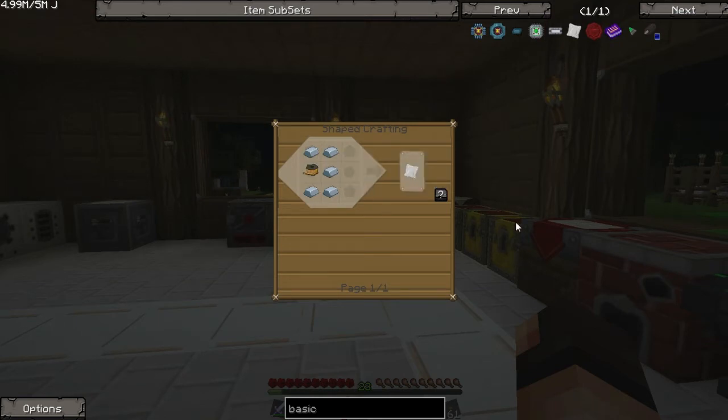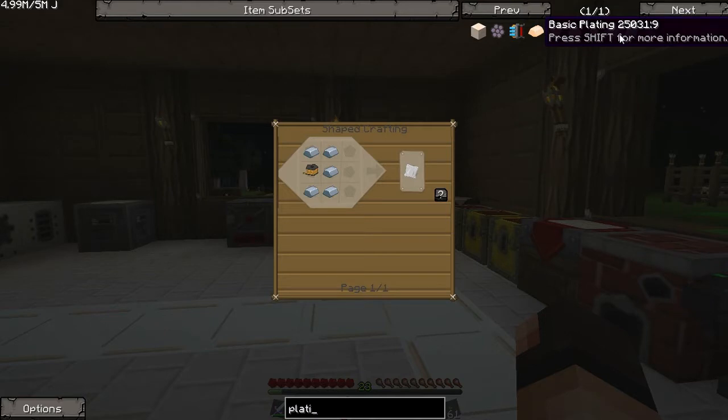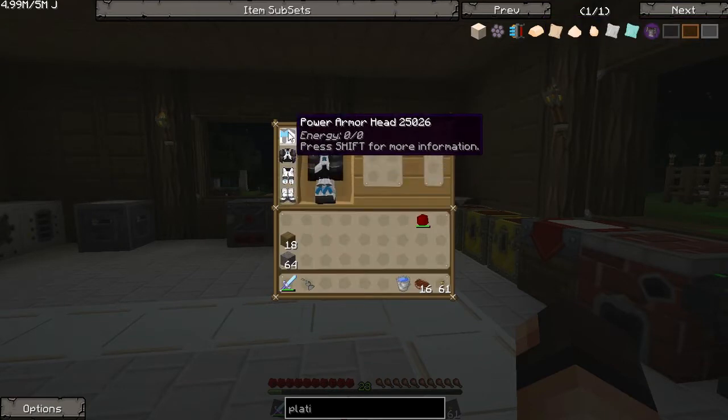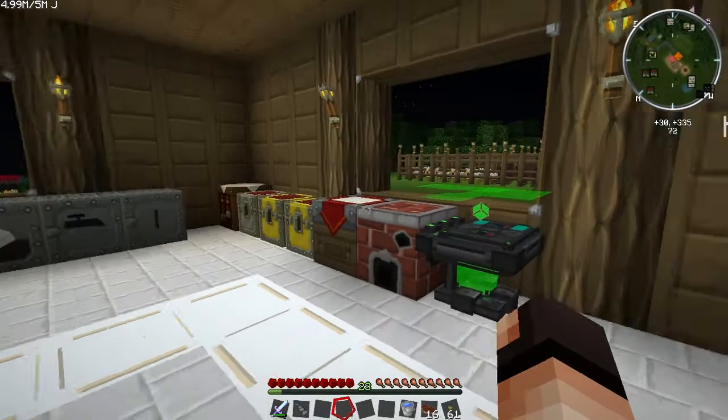I really want to get a lot more diamonds because I think it's a well worth upgrade — changing the basic plating to advanced plating. Let me look for it so you can see what I mean. It's advanced plating and as you can see it uses a lot of diamonds — each one is five diamonds and you need four, so you need 20 diamonds just to completely deck out your armor suit.